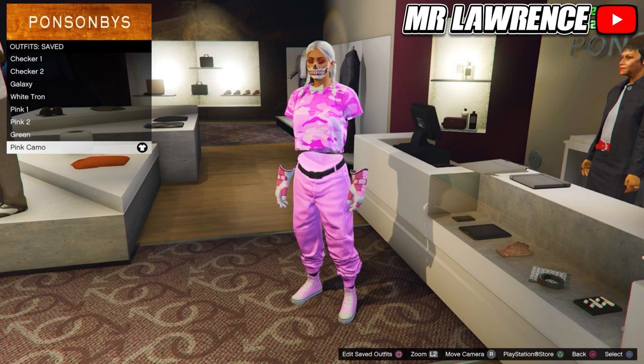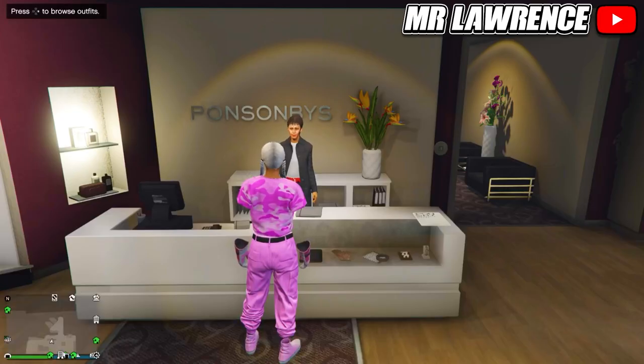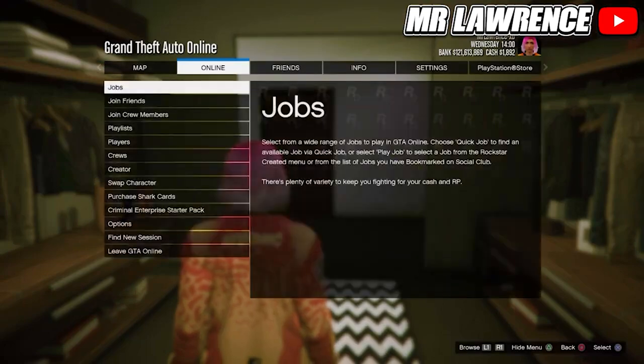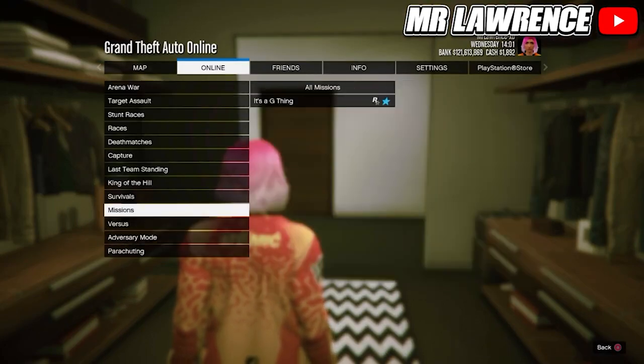In this video I will merge some of the outfits with a versus mission, but Rockstar removed all of them so you will need to use the following method. You will need to bookmark the job from the pinned comment — there you will find a link — and after you bookmarked it, restart your game once so it appears in game. Then open your pause menu, go to online, jobs, play job, bookmarked, go to missions and start this mission.